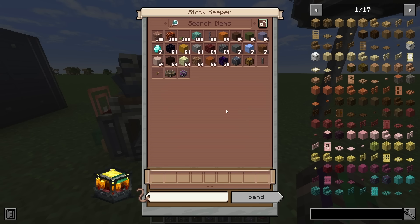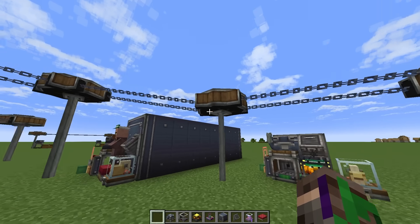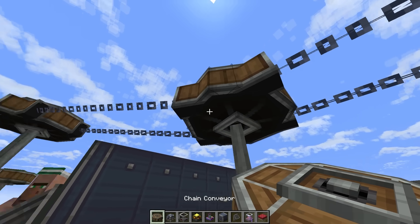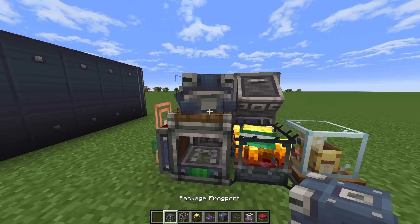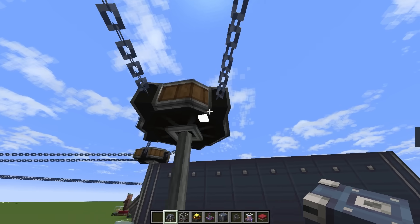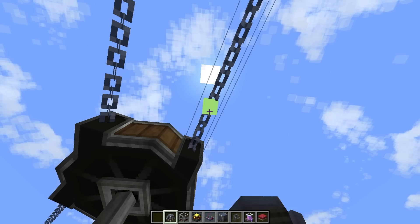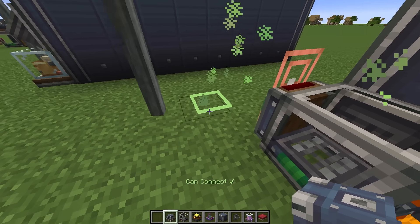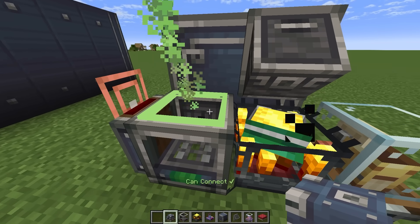But we're not able to access any of the items that aren't inside of this storage. In order to do that, we need to set up some way of transporting these. In this example, I'm going to use chain conveyors, as all of these chunks are already loaded. For this to work, you're going to need to come over to where your frog port is, hold it in your hand, and right-click the chain that's close to it — it has to be close. When you right-click it, it should turn green. Then anywhere that it says it can connect, you can place it, but if it's red it will not work, and it needs to be placed on top of the packager.